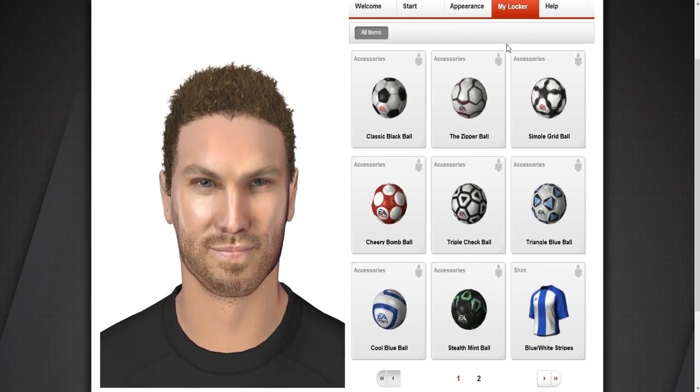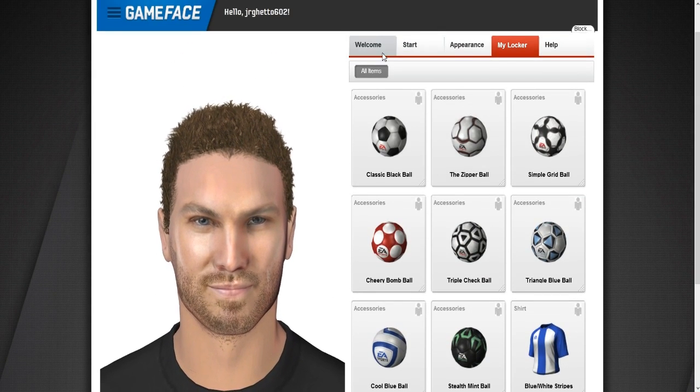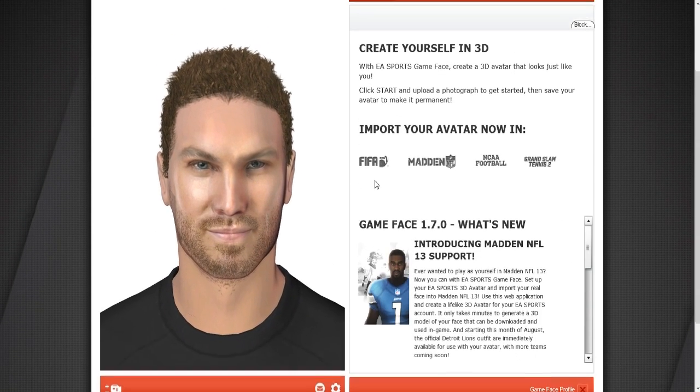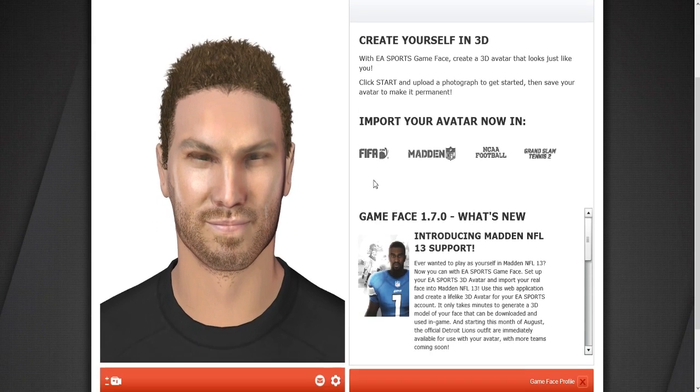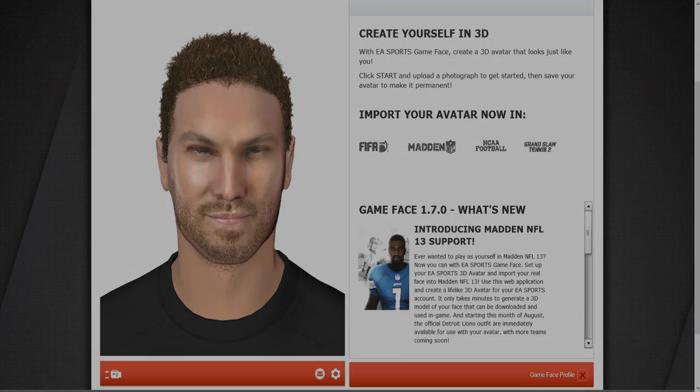All you need is a picture of somebody's face and you can go in and customize it. The picture has to be 480 by 480 pixels, so just get that picture from Google Images if you want and go ahead and get to work. Thank you guys for watching. My name is Rifty. I'll drop a link to the website in my description. Have a good day.